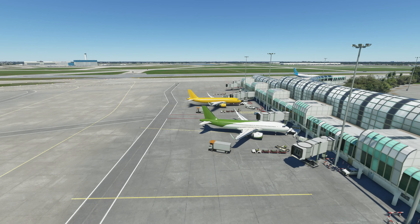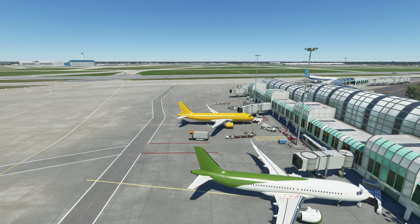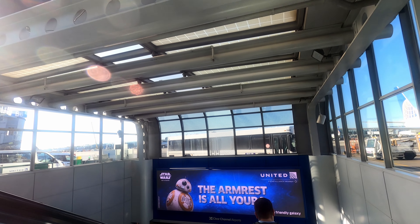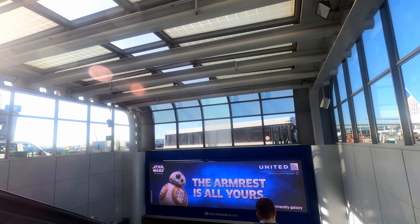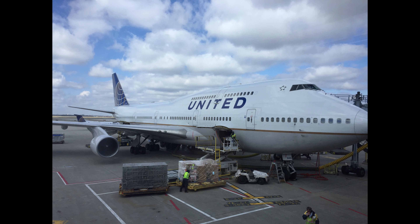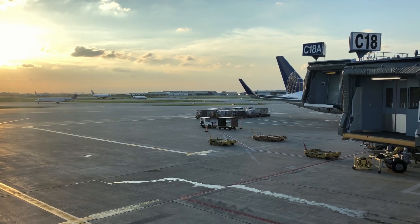Terminal 1 is for United and some other Star Alliance carriers. It's a long and thin terminal with a second concourse accessible by the Underground Tunnel of Love. One of my most memorable flights here was on one of the last 747s to Narita, before I even started this channel. The B concourse is home to the Polaris Lounge, which has a great view of the runway.